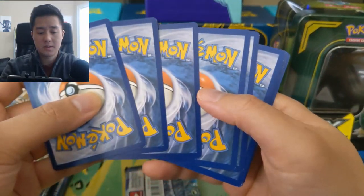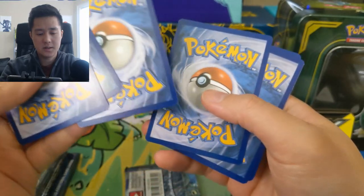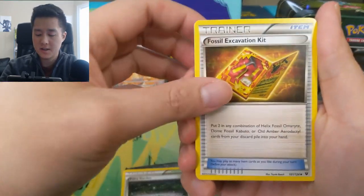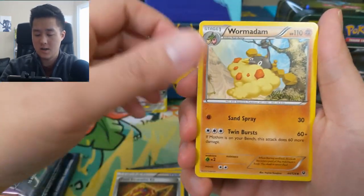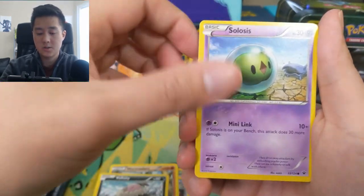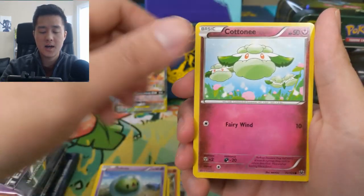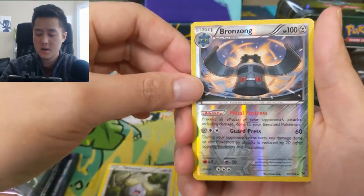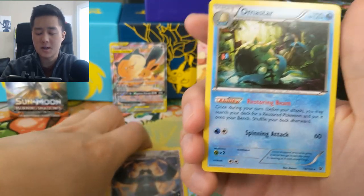I think it's just three cards. We have a Fairy Garden, Fossil Excavation Kit, a Wormadon, a Volubilis, Cottonee, Minccino, Whismur, a Bronzong reverse, followed by an Armaldo.